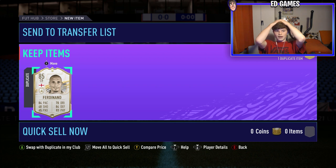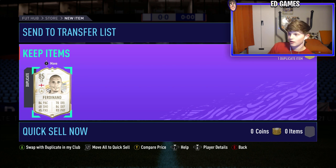That's the worst that could ever happen — Rio Ferdinand duplicate. He's 800k and I've just spent like 400k on this SBC. There's no way. I gotta show the boys, I'm on FaceTime with them. I can't believe it — I've just got a duplicate tradable Rio Ferdinand.